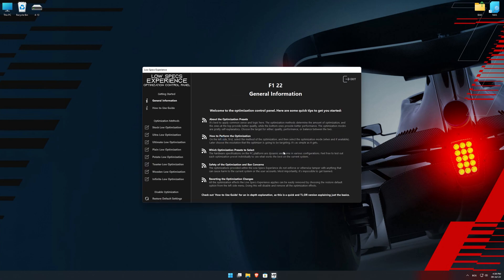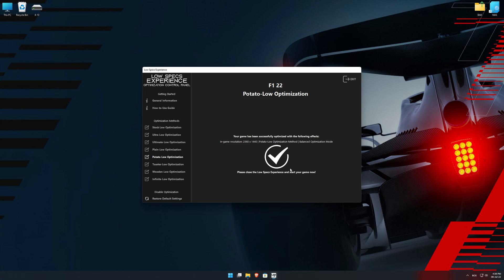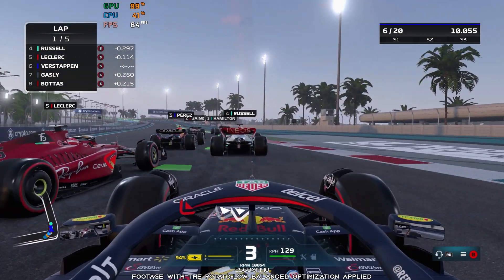When the optimization control panel loads, simply select the optimization presets and the resolution you would like to render your game at. This is something you will need to experiment with on your own in order to see what works best for your system. Once you decide which optimization presets and resolution you are going to use, press the execute optimization button and then start your game. If you are not satisfied with what you see, you can always restore your game to default settings by choosing the Restore default option.